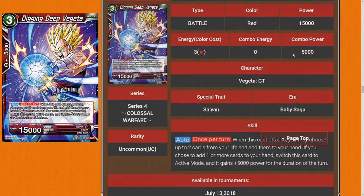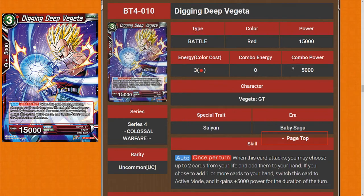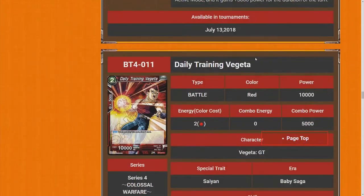Digging Deep Vegeta is a three-drop with one red. When this card attacks, you may choose up to two of your life and add them to your hand, and if you add one or more cards to your hand, switch this card to active mode and it gains 5k power for the duration of the turn. It's strong. There's a Namekian version that's even stronger since it's on-play and you can Activate Main it, but I like this because it's a Vegeta GT — you'll play it in the Baby deck, and it'll also help every other deck awaken since it's non-specific. Four stars.